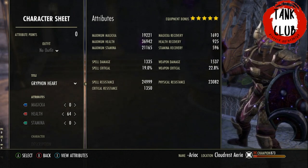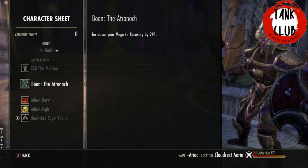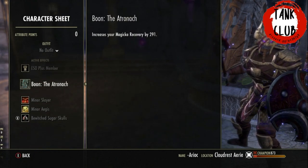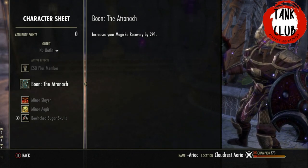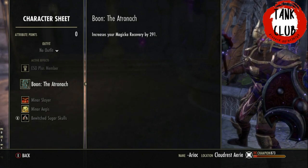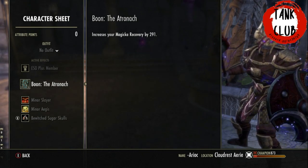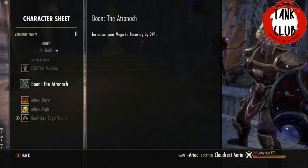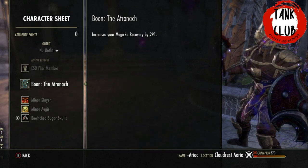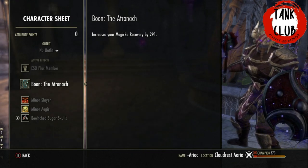For this build we've got 64 points into health. We're using the Atronach Mundus Stone. Another good option is the Steed Mundus Stone, which is a very good choice especially for the portals — if you combine the Steed with certain gear traits, food and potions, it can be a great choice, especially for newer players. The Atronach works better on a Warden once you're comfortable with the portals. The Steed is better on most other classes.